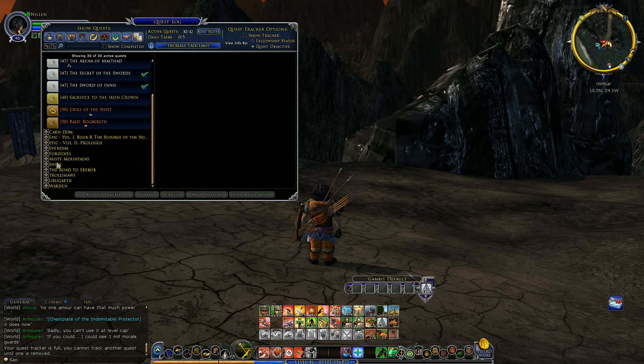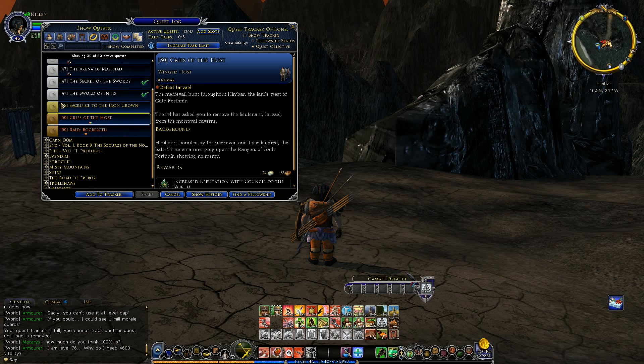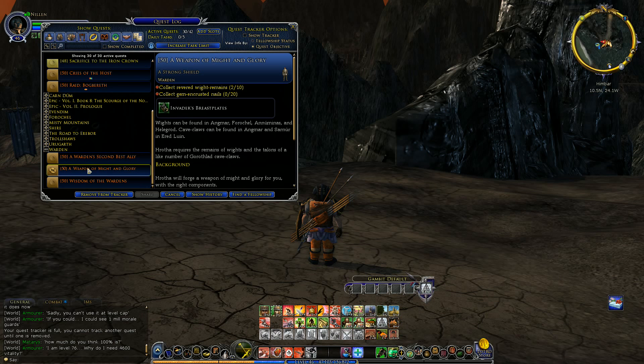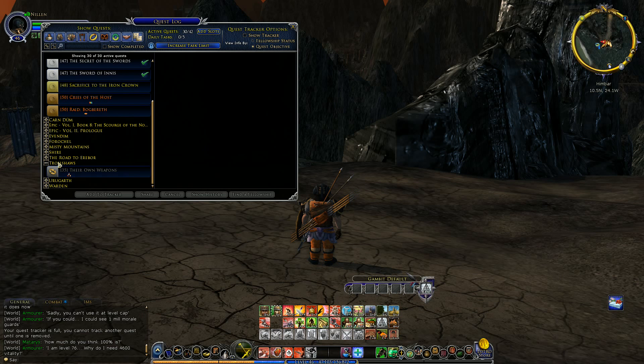I think it looks like I have all of the quests active that I'm allowed to have right now. Yeah, we don't need that one active — that's only one quest. There should be four others. Okay, so this is one of them. We'll keep that one active. I want to do stuff there. Troll Shawls — get out of here.